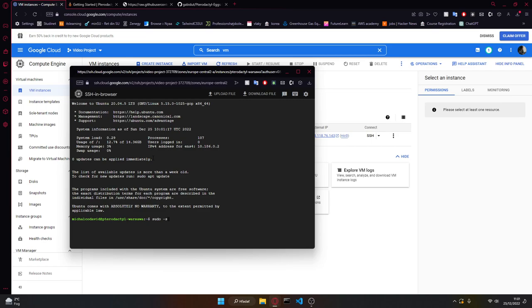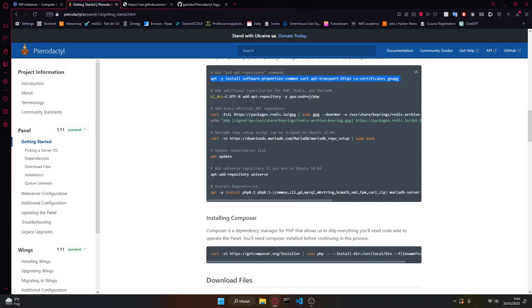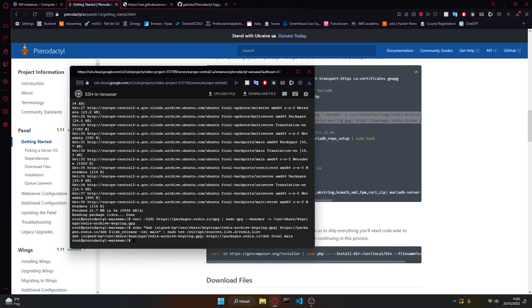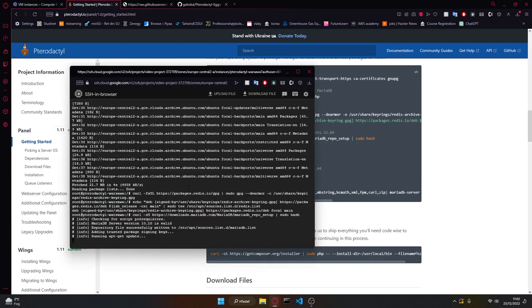We're going to run 'sudo -s' which puts us as a root user. Then you want to do 'cd ..' twice to go from our account back to the root of the virtual machine. Then we're going to copy-paste all of the commands — there's nothing you have to change. It's just the initial setup for downloading the dependencies, which will take a while, but the virtual machines have very fast internet so it should not take longer than a few minutes.